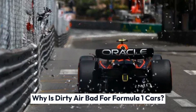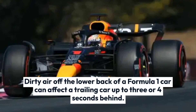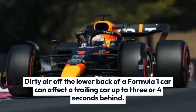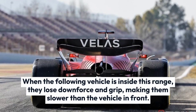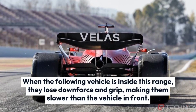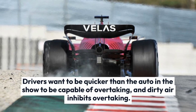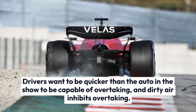Why is dirty air bad for Formula 1 cars? Dirty air off the back of a Formula 1 car can affect a trailing car up to 3 or 4 seconds behind. When the following vehicle is inside this range, they lose downforce and grip, making them slower than the vehicle in front. Drivers need to be quicker than the car ahead to be capable of overtaking, and dirty air inhibits overtaking.